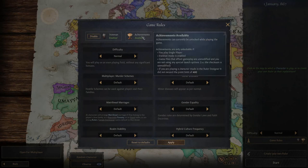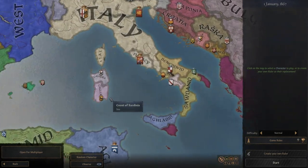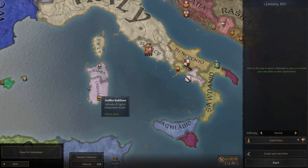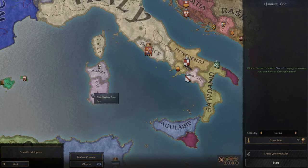I'm not really bothered about achievements. Playing single player Iron Man mode, game files unmodified - no mods at all. For a character made in the ruler designer it must not exceed the 400 point limit, so we'll stick to that. We're playing on normal difficulty. We're going to play in Sardinia as the Judicato of Cagliari. I used to like playing Sardinia in CK2, though I'm not overly familiar with CK3.